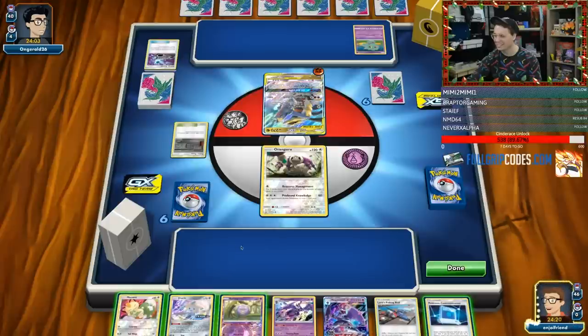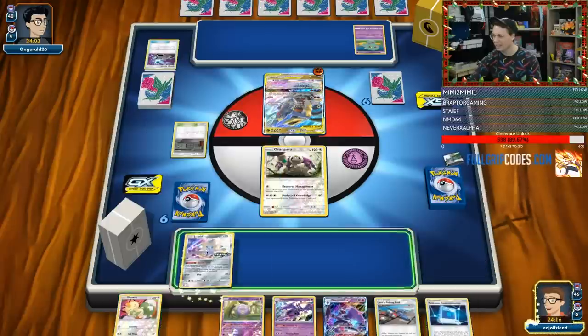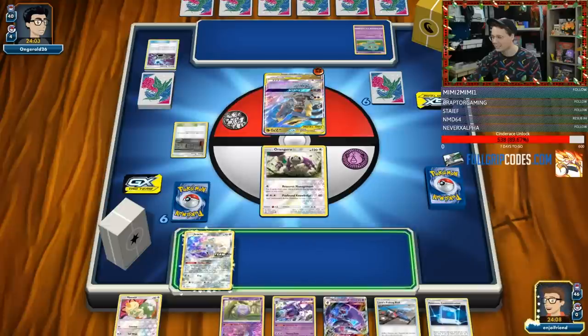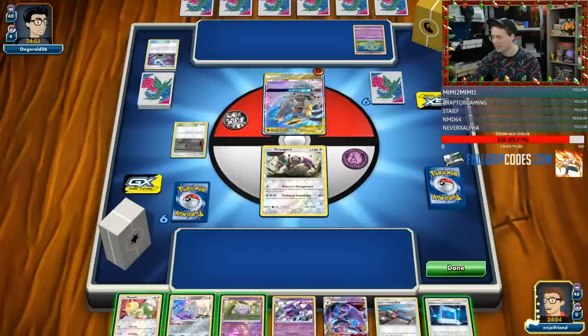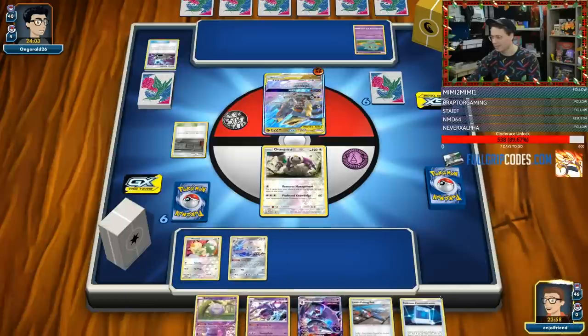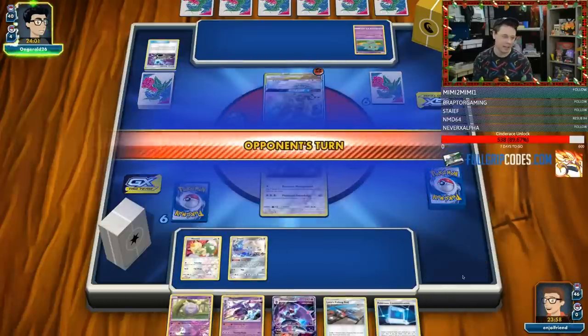Alright, so we can bench this, I guess. And then I'm probably going to start to get smacked around by linear attack. Starting a Kangaskhan now feels like an ultimate mistake — like a real error. I guess I'll bench a couple of things just so I don't get benched out real quick, but we'll pass.